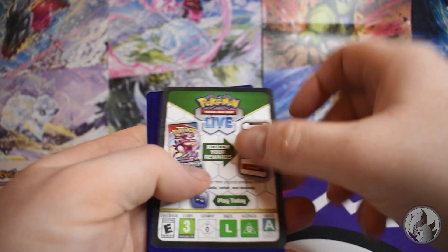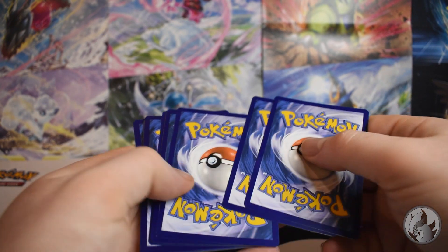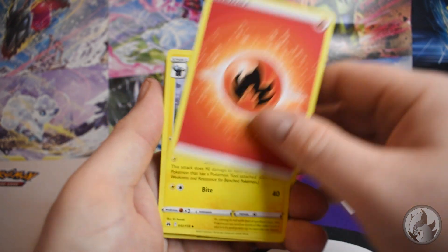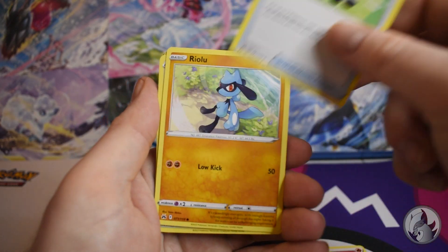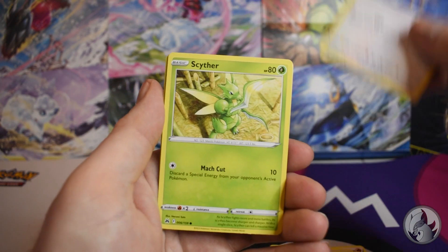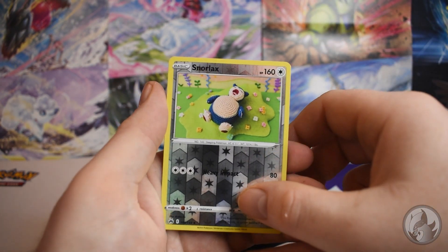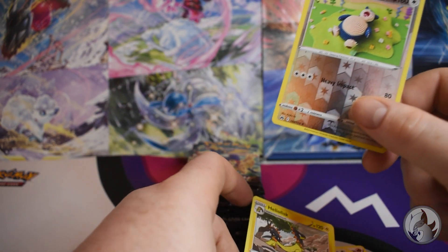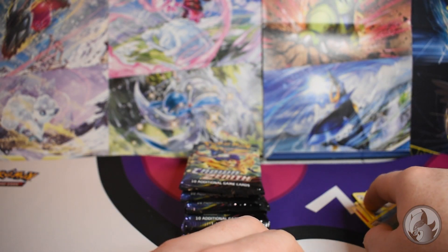Starting off with a Riolu — let's see. Fire energy, Luxio, electric rescue carrier, Riolu, Starly, Snivy, Emolga, Joltik, Snorlax. Should be a rare one now... no, just the reverse Snorlax. Okay, so that's the first pack and that was a black border.